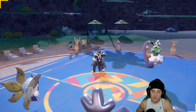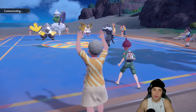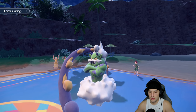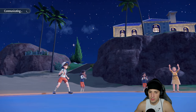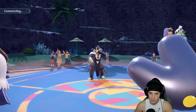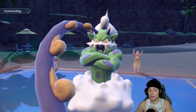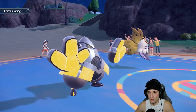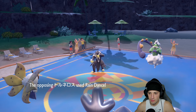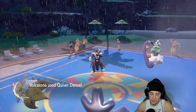I think we just Fake Out the Grousp and set up a Quiver Dance, because they're either going for Rain Dance or Tailwind. The Fake Out lands and gets some chip damage, and Rain Dance comes out — hopefully Volcarona isn't quiver-locked. Maybe we should have just Giga Drained it but I like the Quiver Dance setup instead, so we get off the big Quiver Dance.